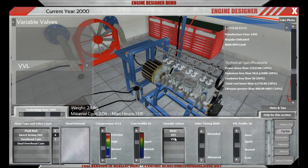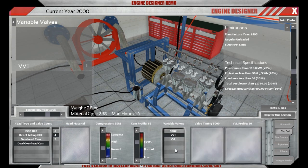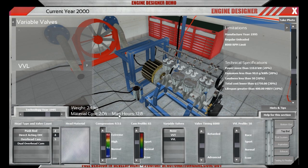We are in 1995, so sadly the combined system is not available. Variable valve lift would give us two different cam profiles — one high and one low — switched automatically. This is useful for making the engine more versatile so you don't have to drive around at race car settings in city traffic, saving quite a bit of fuel.